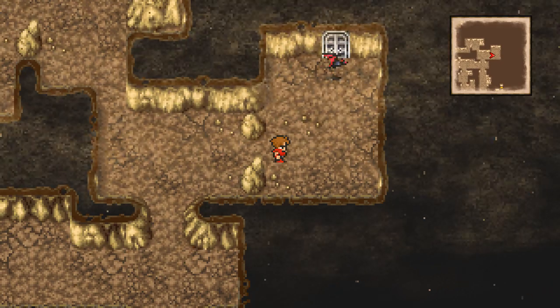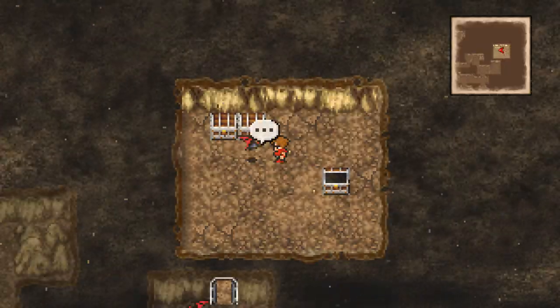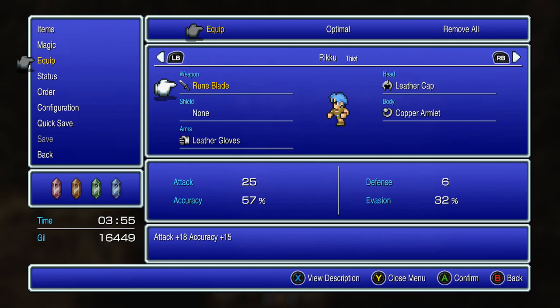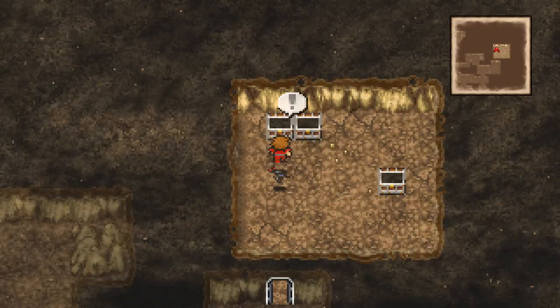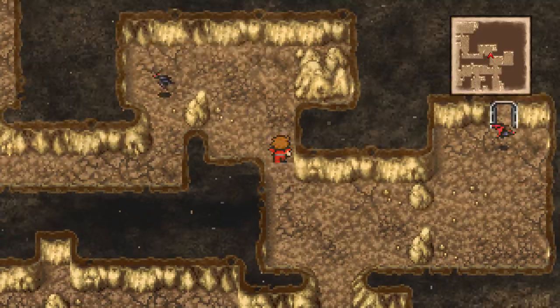A lot of these games with re-releases got re-translations, so you'd end up seeing things like Cure, Cure One, Cure Two change to Cure, Curaga — that kind of thing. A tent — all right. Coral Sword — good. It has the same stats as the Worm Blade but it's different. Anyway, Riku got geared up a little bit. Not much of an increase really.